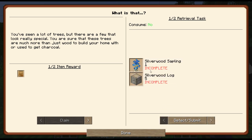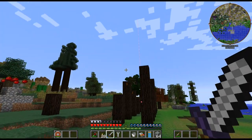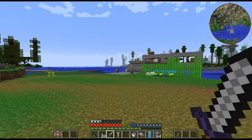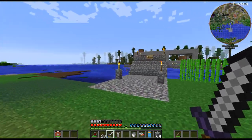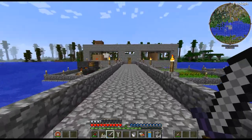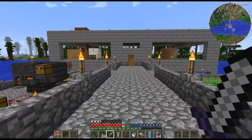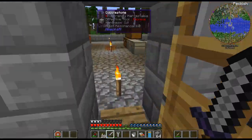So I need to find a silverwood sapling and some silverwood logs, and same with that. Thankfully I have a great wood tree right there. I still don't know what's going on with my food bar — like, what is that?